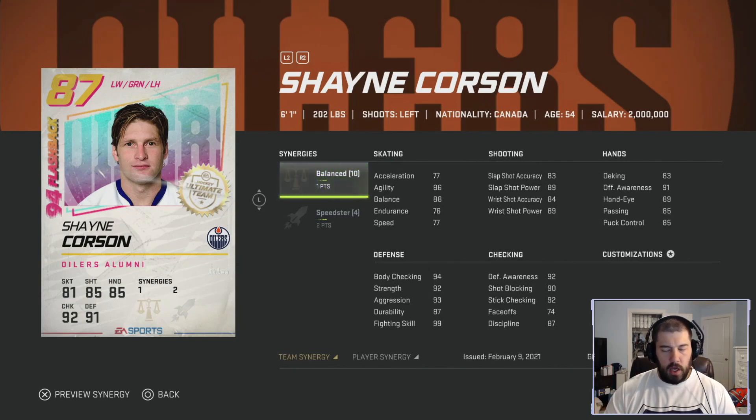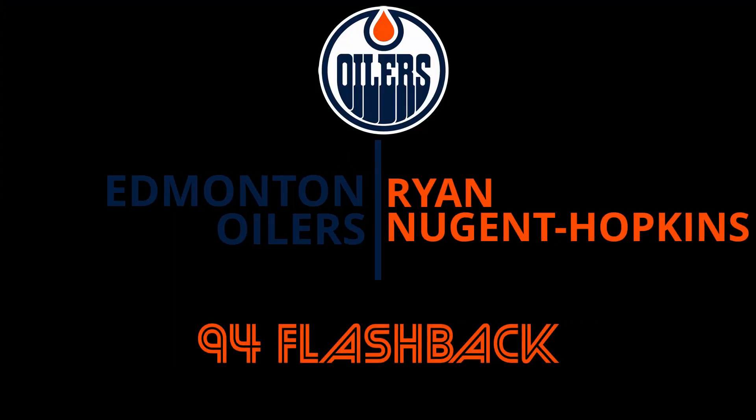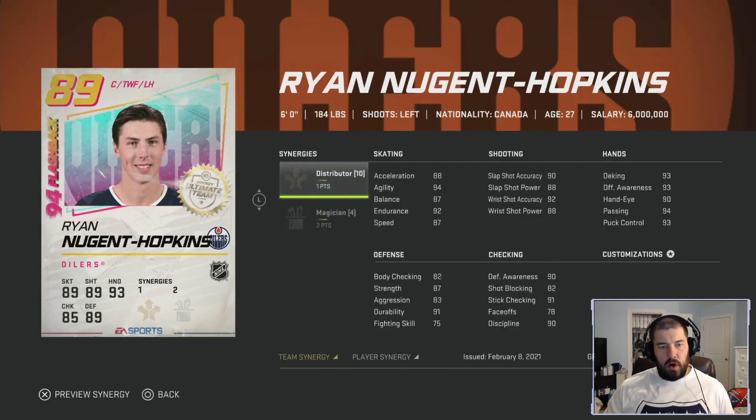Ryan Nugent-Hopkins — one of the numerous first overall picks by the Edmonton Oilers in the early 2010s. RNH is 6-foot tall, 184 pounds, left-handed shooting centerman. He has one point for Distributor and two points for Magician — very good synergies right off the bat. His skating is 88 acceleration, 94 agility, 87 balance, 92 endurance, and 87 speed. With Distributor he can get up to 90 speed max. His shooting is 90 slap shot accuracy, 92 wrist shot accuracy, with 88 for slap shot and wrist shot power.